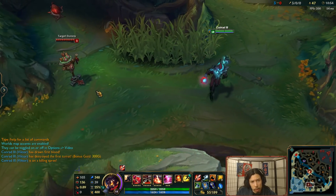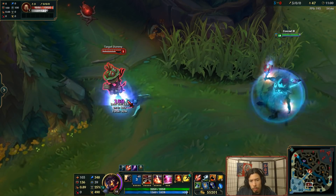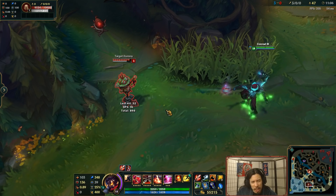Alright, so there we go, let's use some of the basic abilities and auto-attacks and whatnot on the dummy here. Q! Q, auto thing. Don't worry about that, that was just my kleptomancy passive. Or, keystone.